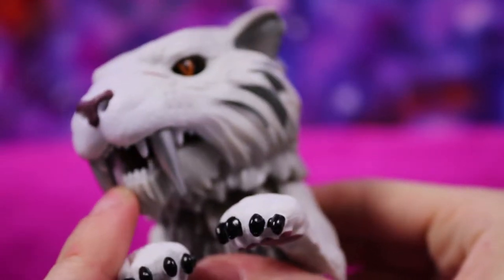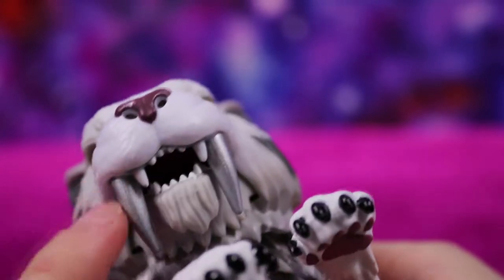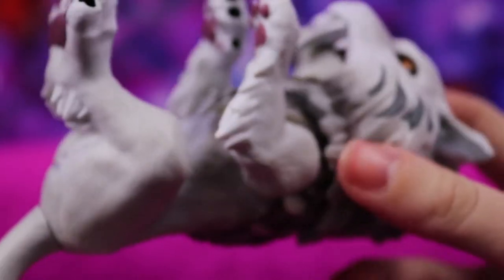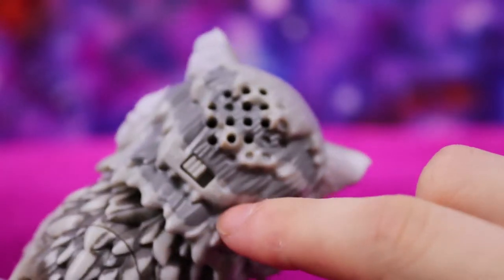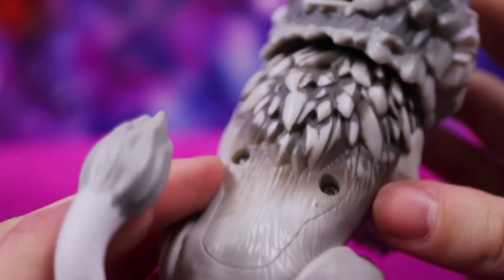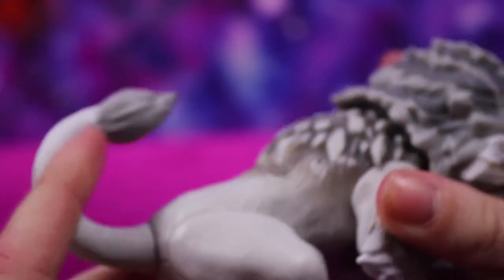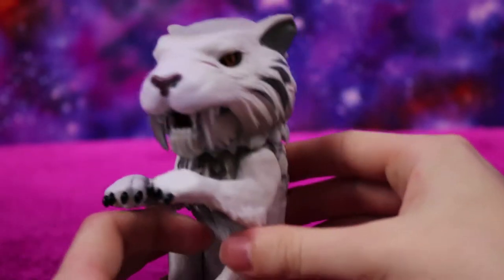It looks like he'll be able to move his head, his jaw moves a bit, and he has silver teeth as his name suggests. He can look around and he's got some colouring on the back of his head. Sounds come out through here - we can click him on in a moment after we've had a look. The battery pack is in his back and he has a moveable tail.